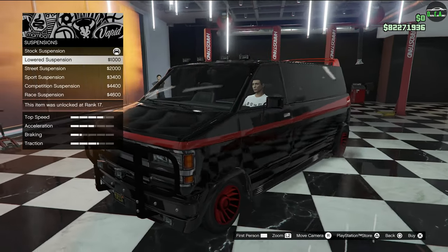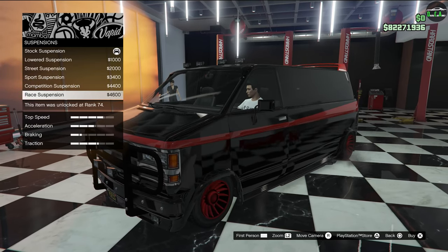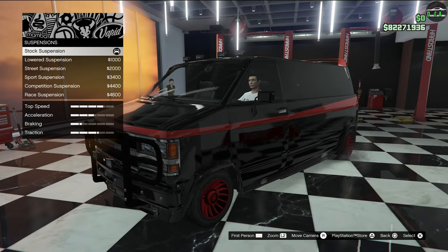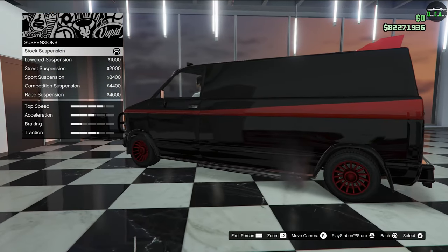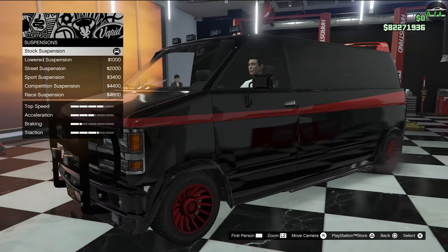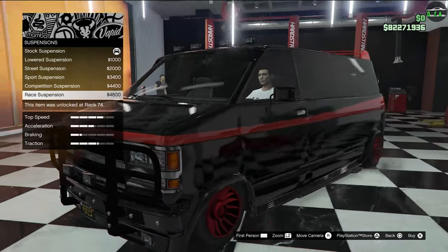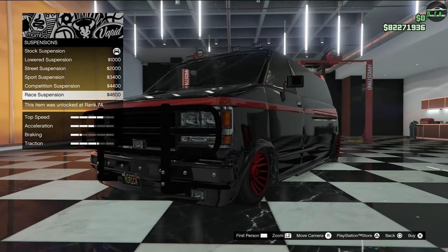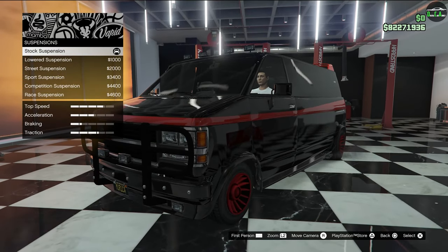For suspension, you could really, really lower this thing — you could almost slam it. Now the actual A-Team van was pretty high off the ground, actually a little higher than stock. So I think we're gonna keep the stock suspension. This does look cool, kind of like a drift vehicle, but it looks a little excessive. So we'll leave the stock suspension.